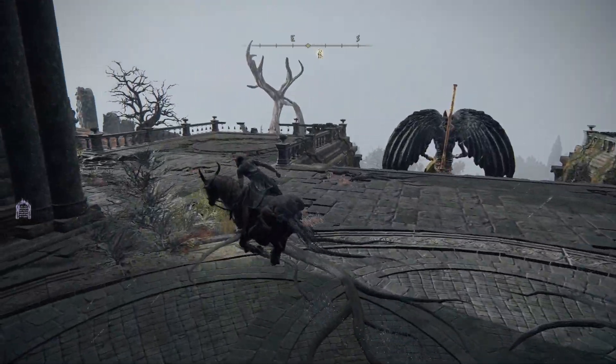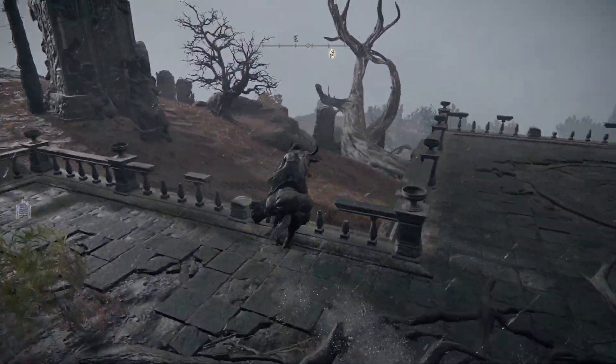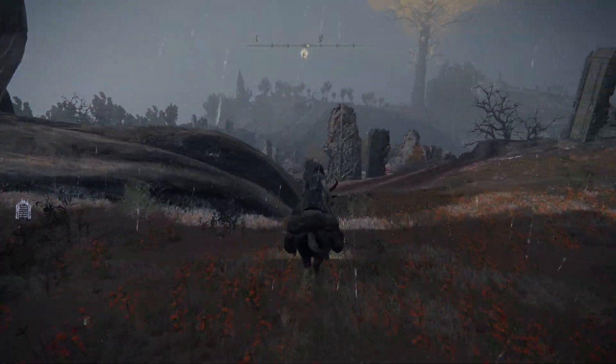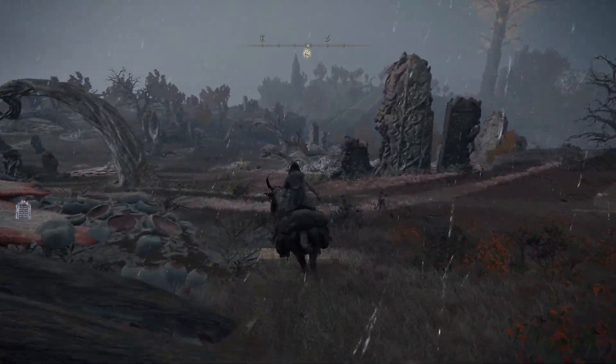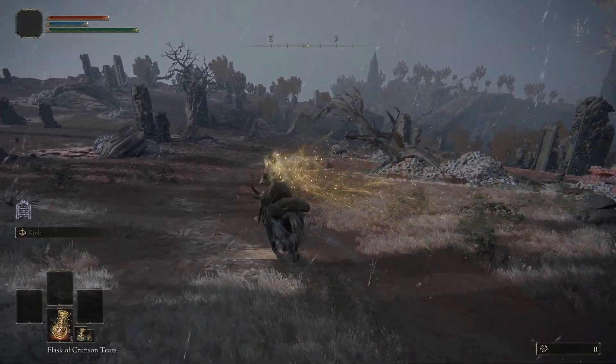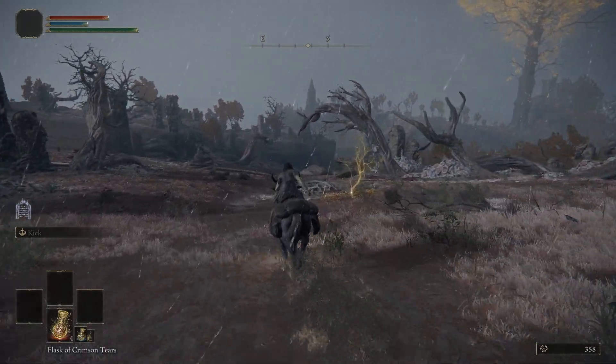From here we can farm some real high-level stuff. The other grace we're going to need is down this path. I'm going to go around this eagle guy because I don't want to fight him — that's actually a boss, not a statue. We're going to head down this way. Just follow this path, and at the end of the path you'll have a grace. There are certain enemies around here that we're going to be farming, and I'll show you a route.